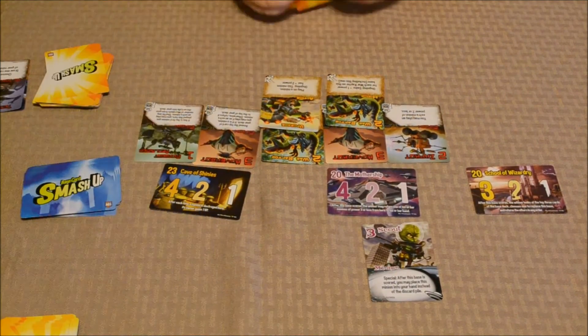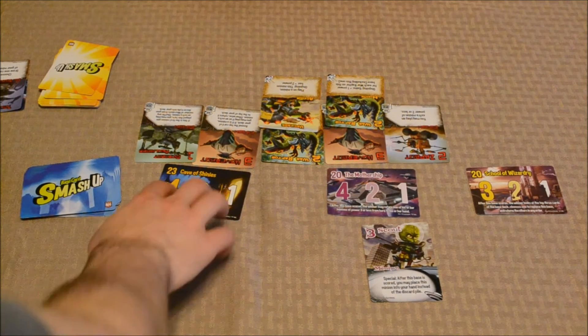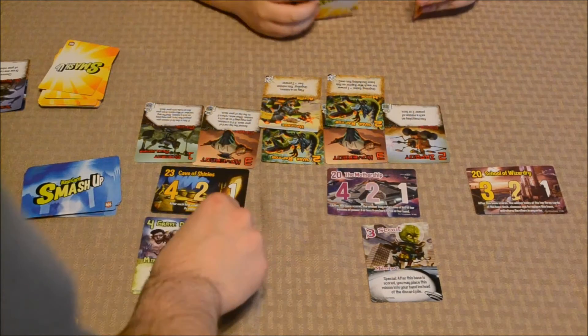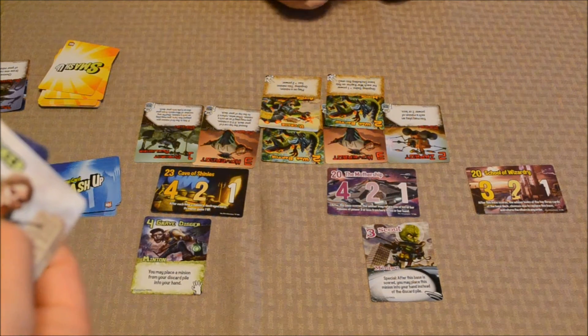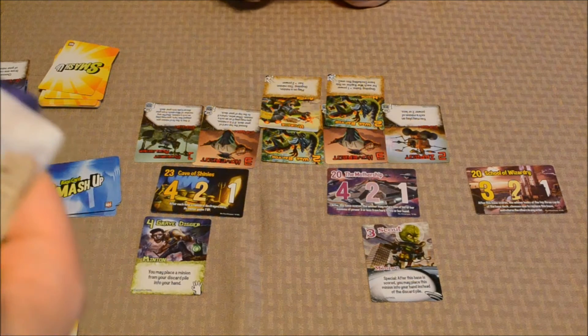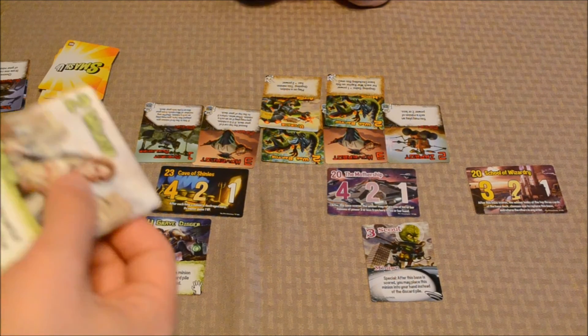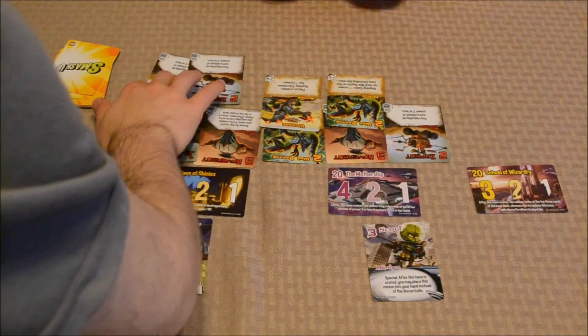I've got a bunch of Zap Bots. I can just choose. I'll go ahead and play a card now. For my minion, I'll play one here — you may place a minion from your discard pile into your hand, so I'll take the Walker. For my action, on your turn you may play a minion here from your discard pile, but I don't have any other minions in my discard pile right now. I'm not going to play an action this round — I'll just get my two cards. Nothing scored. My turn.